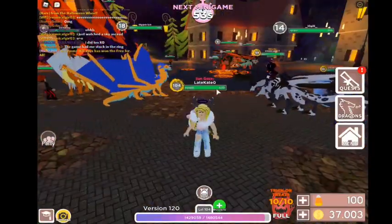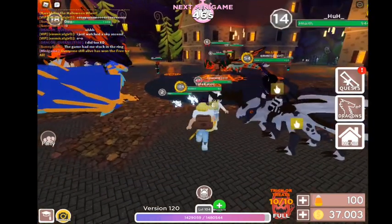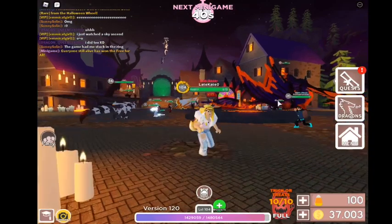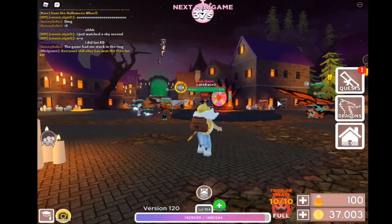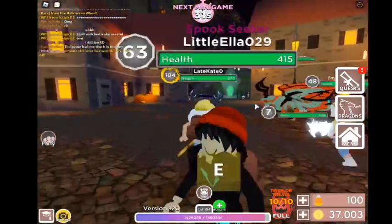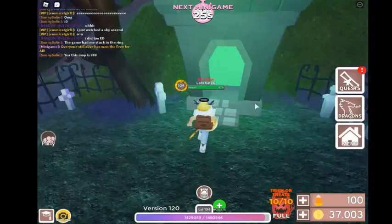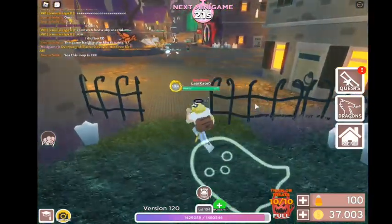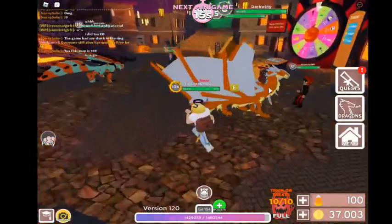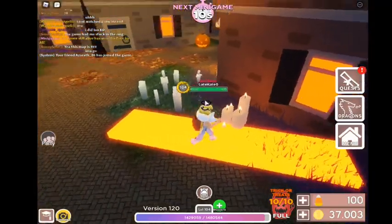Why are people glitching like that? Is he auto clicking? I don't know what's going on — they're glitching everywhere. I think it might be a bug or something. Every time I get close to somebody they glitch — that's really creepy. I wonder what the next mini game is. It's probably like the same as the Easter event. What is this block thing?